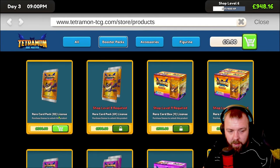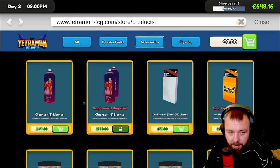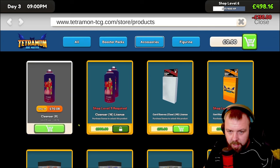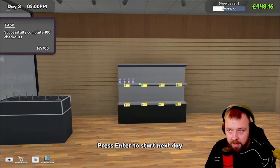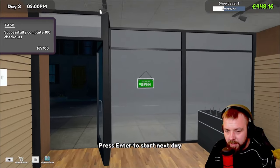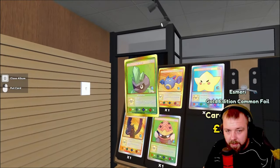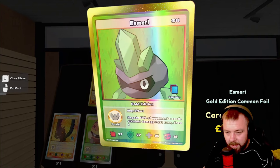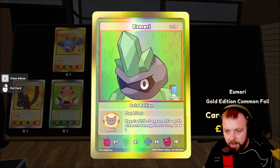Our shelves are looking pretty empty, but we are now shop level six. We can get the rare card pack — so we'll buy that license. We've got that unlocked. We could also do some plushies, possibly — that's quite expensive though. Card sleeves — we'll definitely do the card sleeves. So we just need to stock up our shelves, but I think that will be a good place to end this episode. We've had a very successful start over three days and we've also made a massive start with this lovely Esmery card at £81.